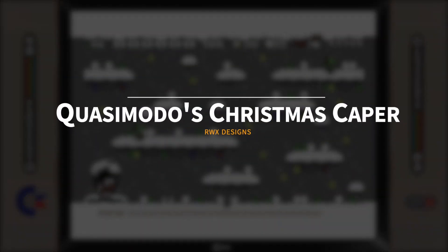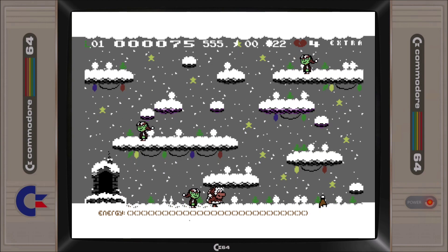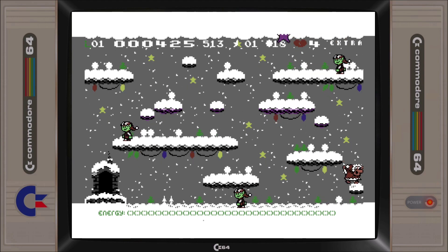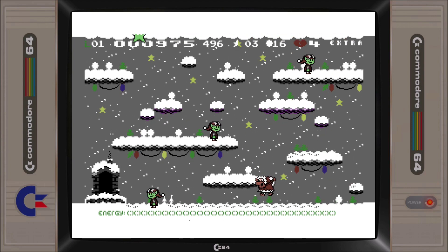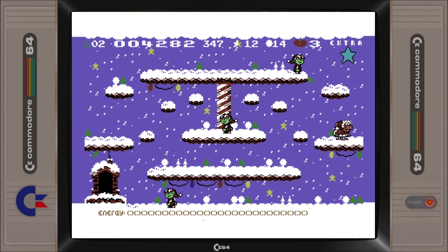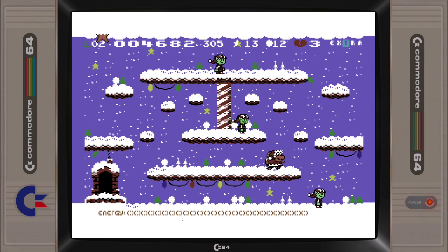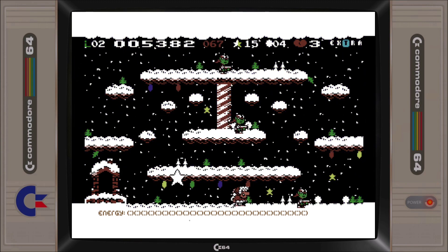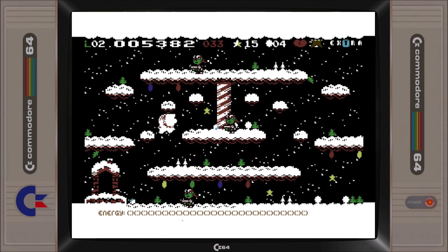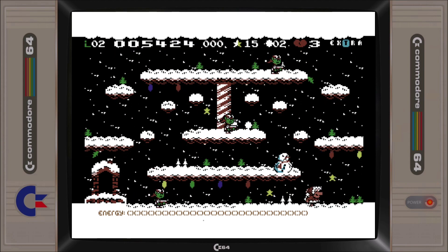Quasimodo Christmas Caper sees you guide our hunchback friend through 12 Christmas-themed levels, clearing all the snowballs while avoiding elves and other sharp objects. As a secondary objective, you can also collect gold stars. If you collect 99 gold stars, then you unlock a bonus stage. Extra lives, power-ups and bonus points are awarded when you collect the larger stars. If you take too long to clear a level, the elves turn nasty and start to shoot snowballs at you. Take even longer, and you then have to deal with Boris, the evil snowman.